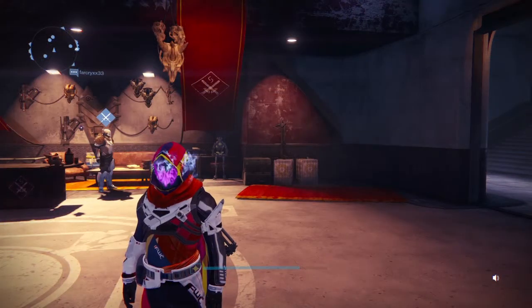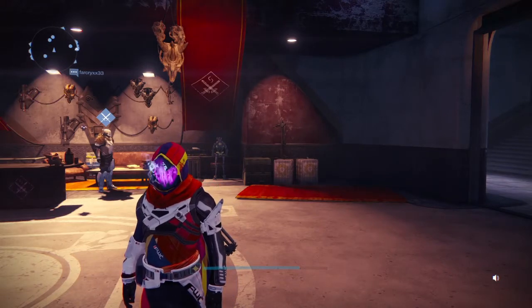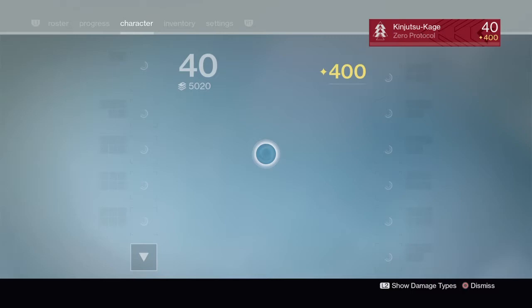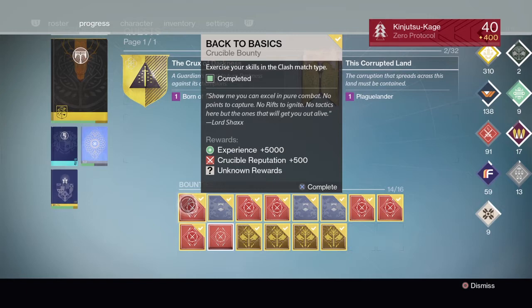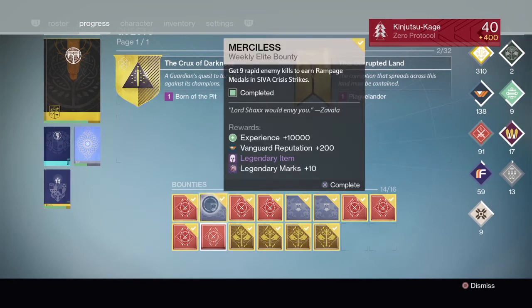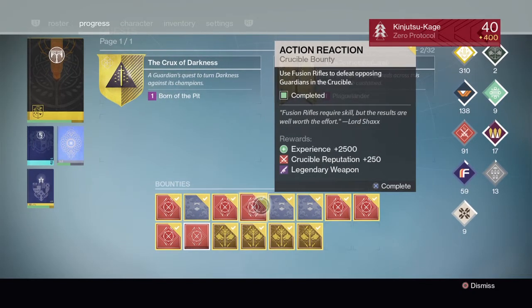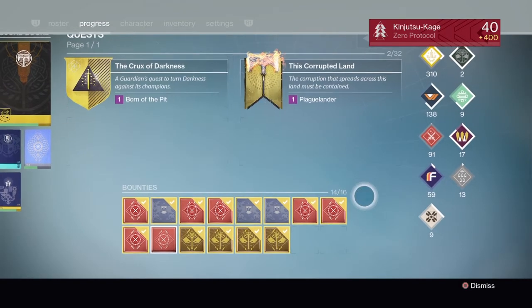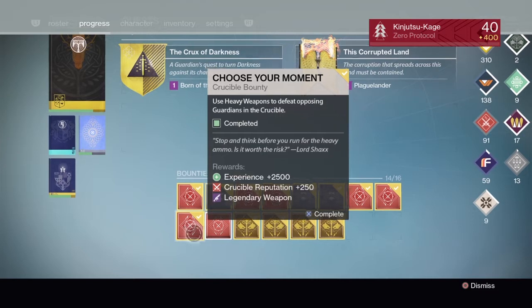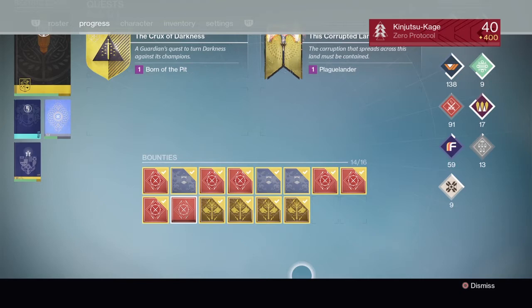We are back Guardians — I'm on my primary hunter right now. This week on my main hunter I've got the clash bounty, a Merciless bounty from Lord Shax, an auto rifle and fusion rifle bounty from about two weeks ago, the strike elite bounty, the sunrise bounty, a scout rifle, sniper rifle, and heavy weapon bounty from the crucible vendors, and then the four iron banner bounties. Let's start with the strike bounties — the Merciless bounty.